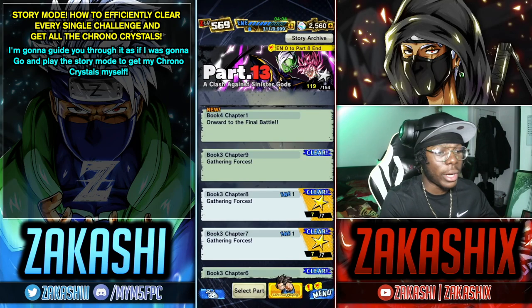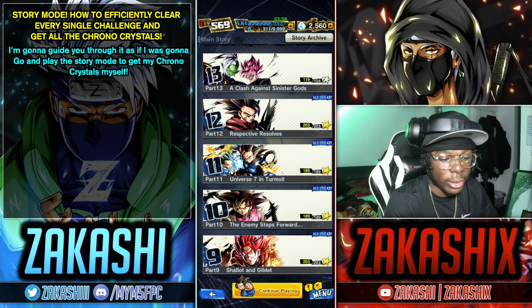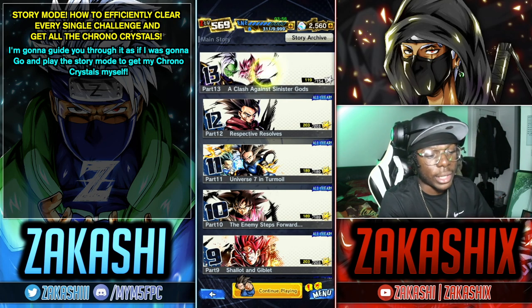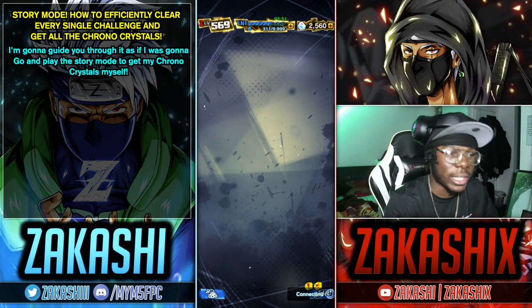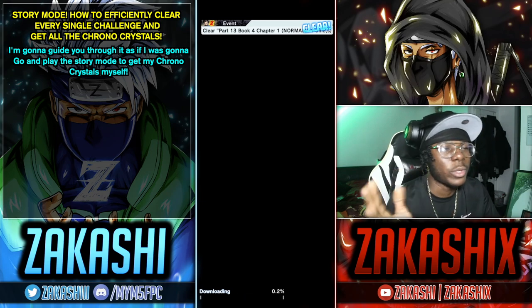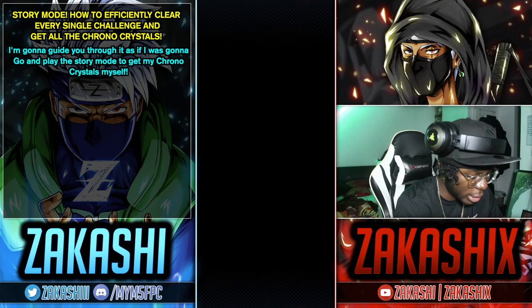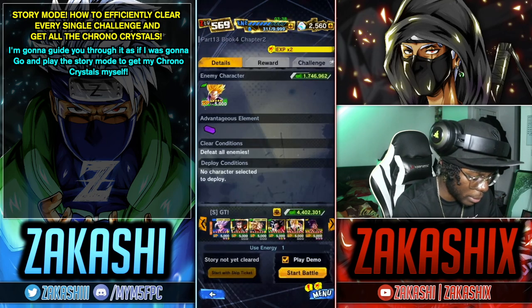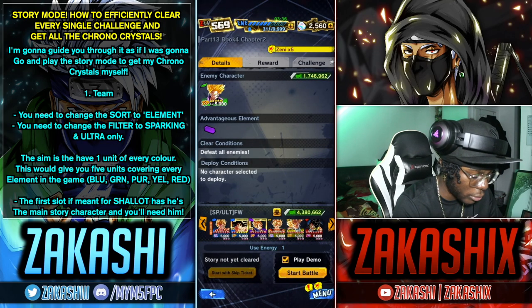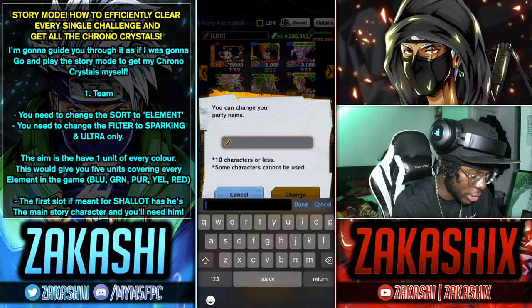I'm going to open it up as if I literally just started playing the story — there'll be some text on the left of the screen so you can see. There's actually a new story mode update, so I'll press chapter 13 and go to the new chapter. I'm going to skip all the story cutscenes and continue to the next chapter. Now it's going to be playable, so I'm going to open a team slot and call it 'story.'